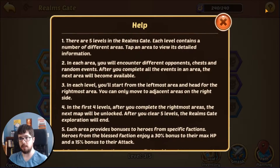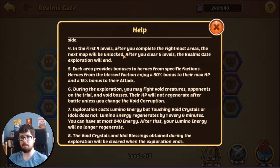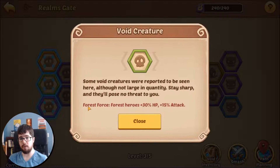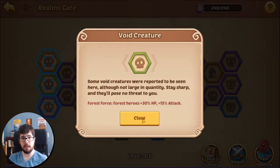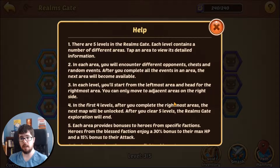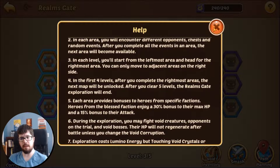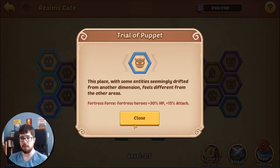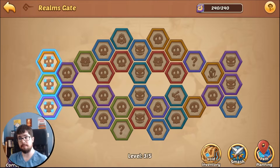The first four levels you'll progress through; the fifth level you'll finish. Each colored area gives your heroes a bonus — for example, the green area gives 30 HP and 15 attack to forest heroes. When it starts getting harder, keep in mind which area you choose. For instance, I use Sherlock with no abyss hero, so I'd want to pick the matching area accordingly.